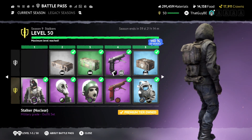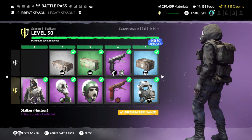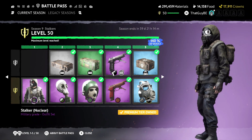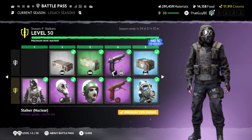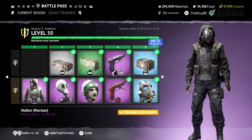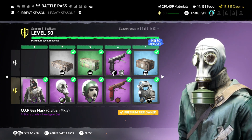This first outfit especially just screams DayZ in my opinion. This is the first outfit you get in the premium battle pass tier. I believe the premium battle pass is the same price as always — I believe it's 690 crowns. I always get mine for free thankfully from being a partner. This is the first outfit you get here — I'm going to scan through this quickly and not spend too much time.